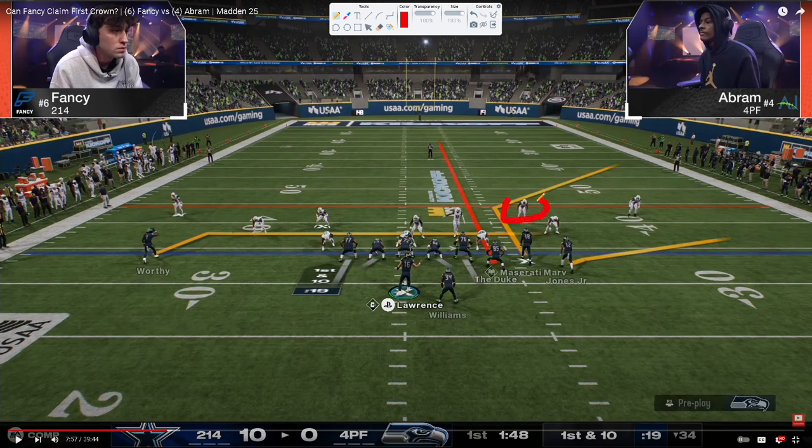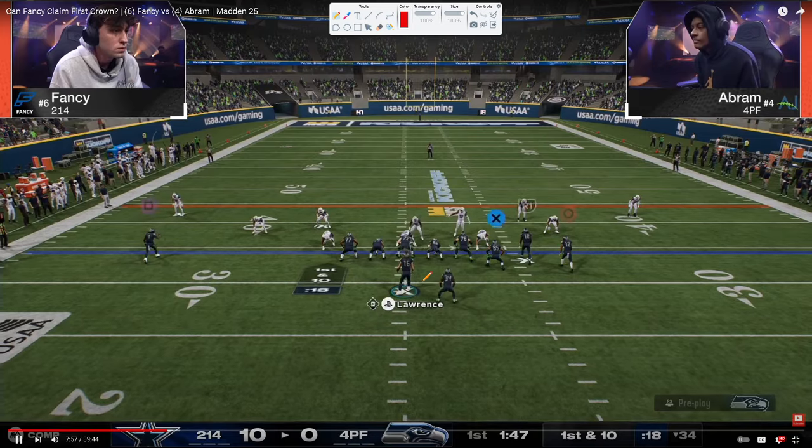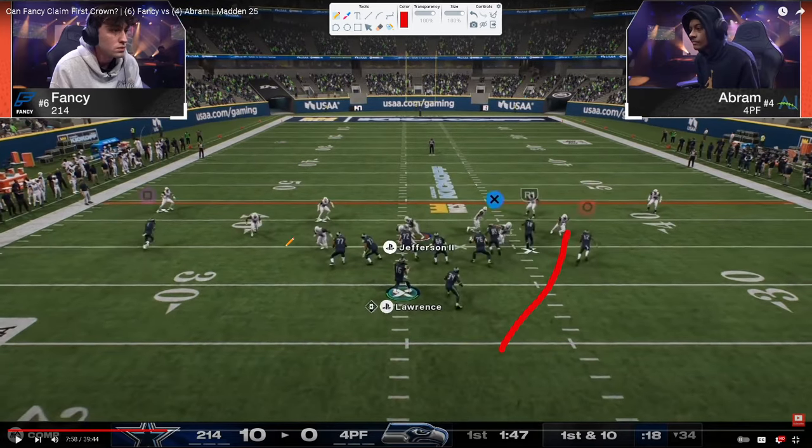Now they can just flow right into the seam here. This is the first time Fancy sends a DB fire two blitz where he's trying to send five — he normally sends four. DB fire two: we get what I believe is almost a roll coverage. This guy's rolling in the middle third, this guy's rolling here, and you just see how lethal these seam streaks are. That's just a great read from Abram — able to fit that ball into a tight window.